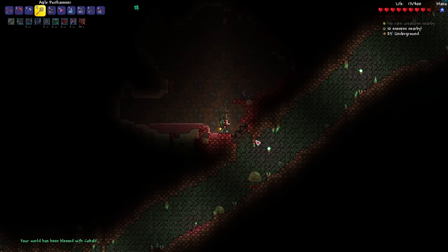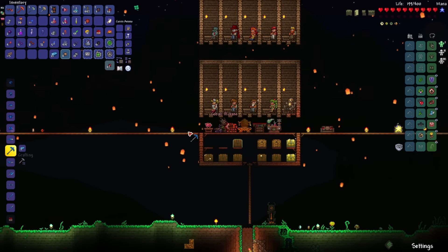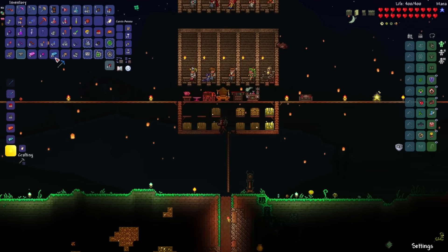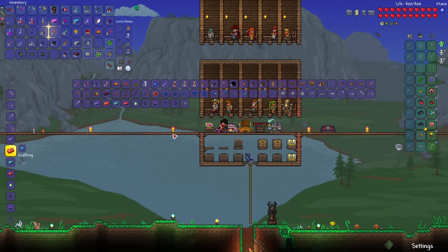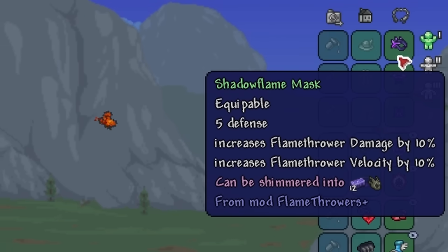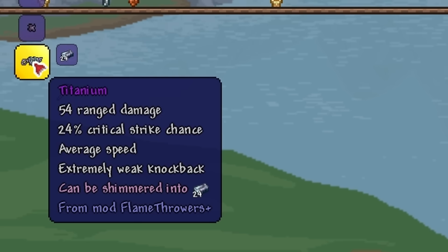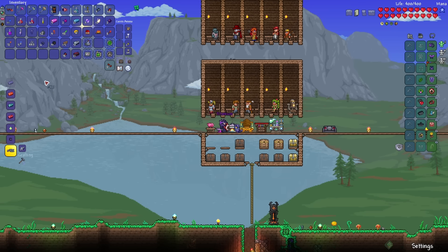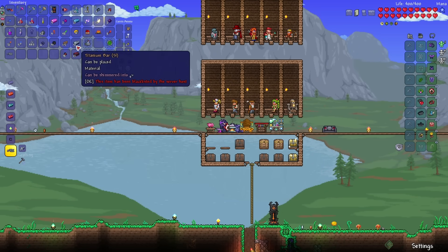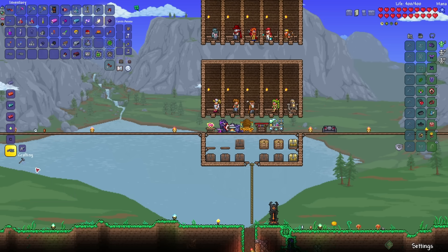Let's go back to the Crimson to break some Crimson Altars to spawn the hard mode ores. We've got Cobalt, Orichalcum, and Titanium. That's enough of each. Let's upgrade the Necro Armor into the Shadow Flame Armor — there doesn't seem to be a set bonus though, which is a bit of a downer. Now with the Titanium Bars, let's craft the Titanium Flamethrower. I'm going to keep reforging to get a better modifier — got Deadly. Let's test this weapon out.